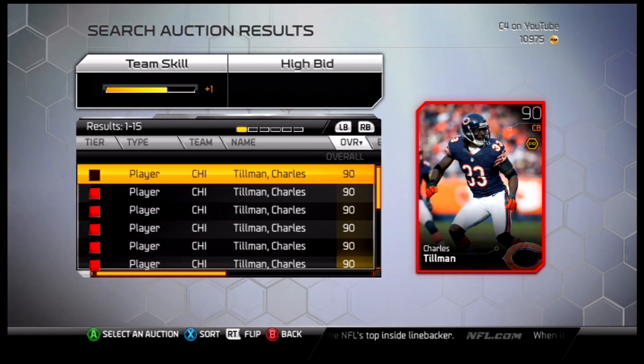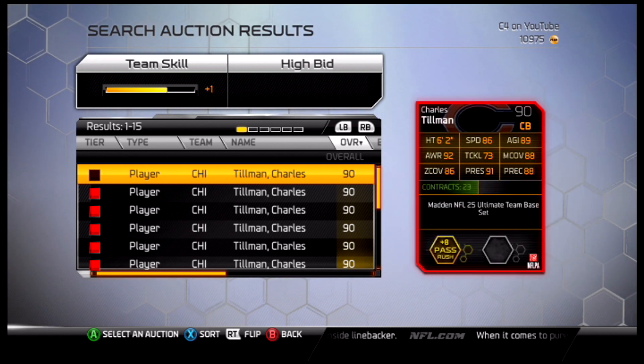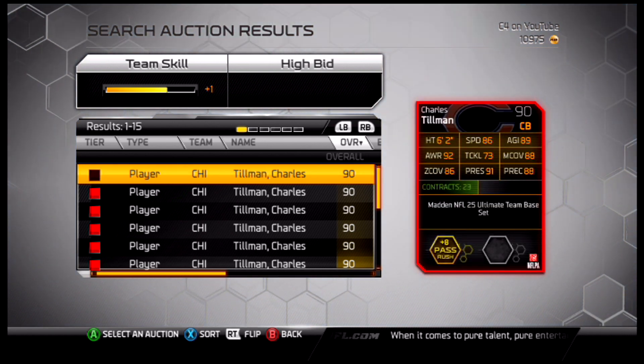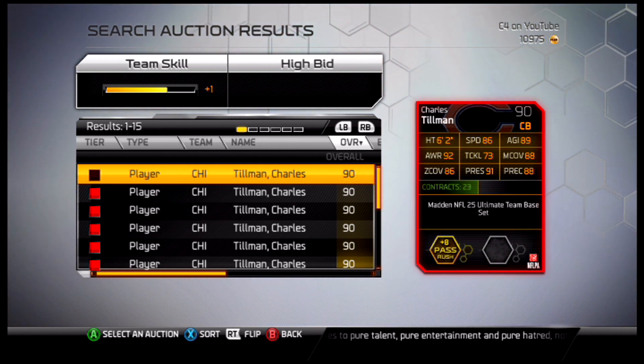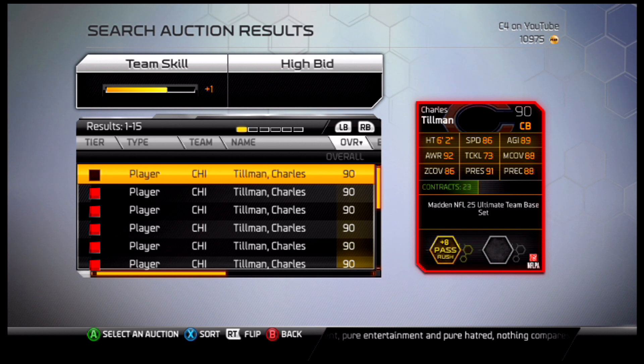He's the perfect defensive back. His speed's not ideal — he doesn't have elite speed — but everything else is very, very good in coverage, very good tackler, and the fumbles. He forces fumbles more than any player on the defensive side of the ball.